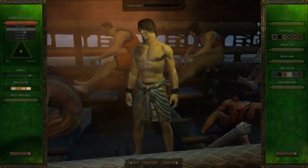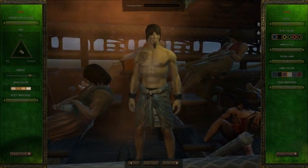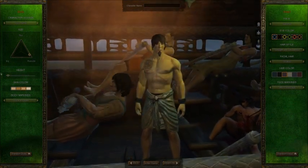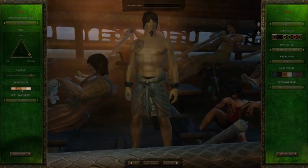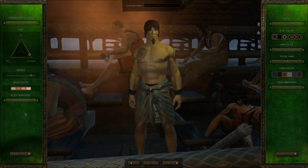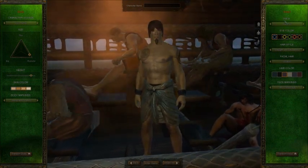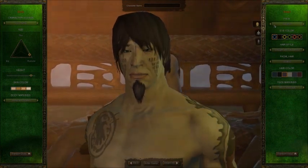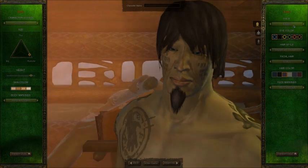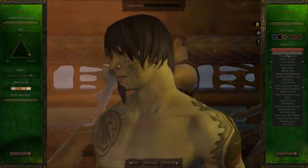First you can choose a different voice. After that you can choose body type — thin, big, muscular, or whatever you want. Then choose your height — tall, short, whatever your heart desires. After that you can give him whatever skin tone you want. Then comes body markings — choose whichever body markings you want. You can see the tattoo right here on his back, which actually looks nice. On the right-hand side, you can edit the face — click here to focus on the face and choose which facial look you want.